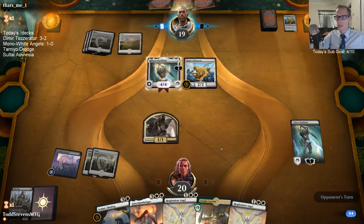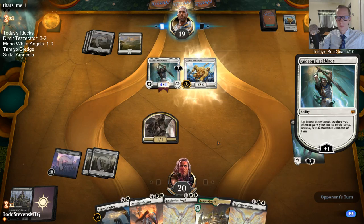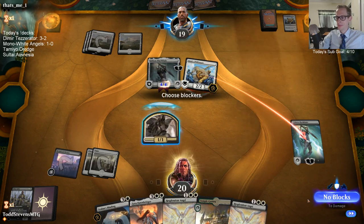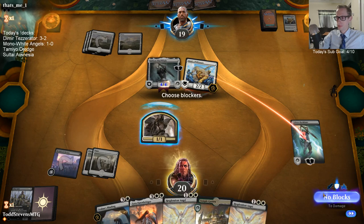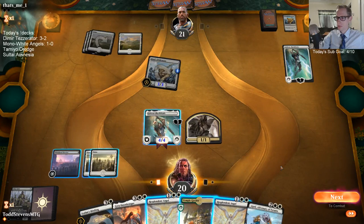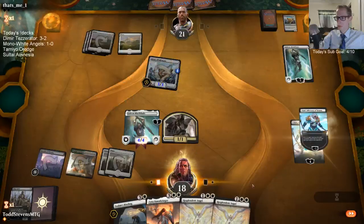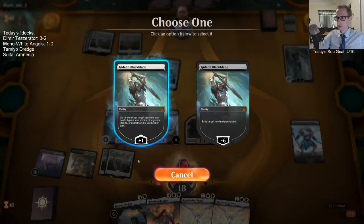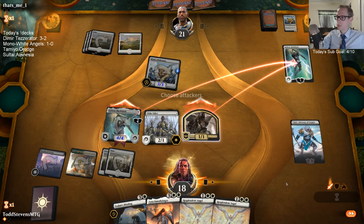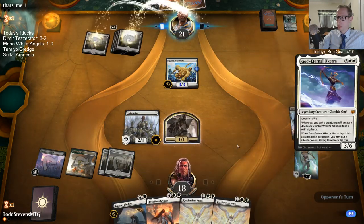Only in normal play mode do they match decks — not in this constructed queue. Just being able to play Lyra, attack for five lifelink, and then slam two Resplendent Angels after that is so powerful.